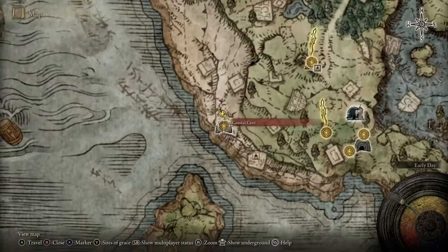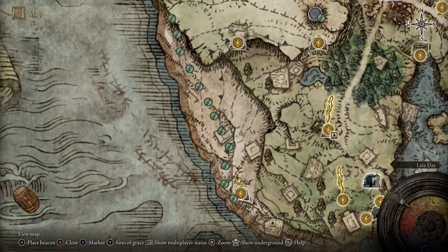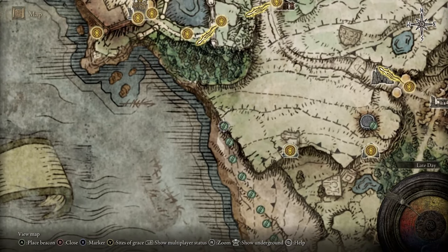Now we're in Limgrave at the Coastal Cave Site of Grace. These green markers are the path of the farming run that we're going to go on.